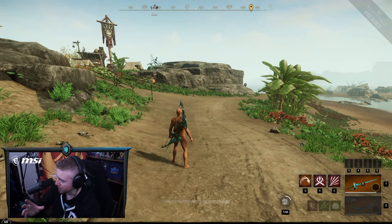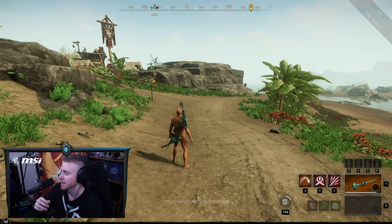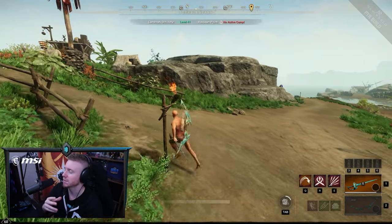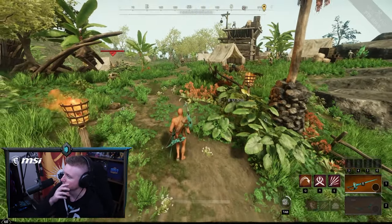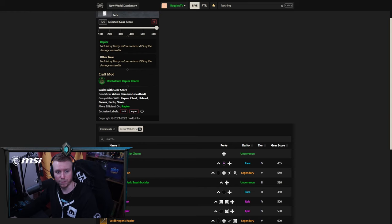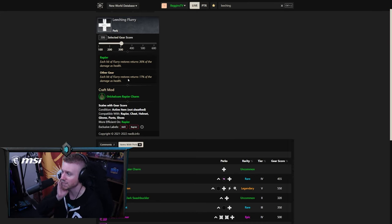The next build I want to showcase is Bow and Rapier. It is very different from the Lifestaff and Hatchet - you can't really just stand there and take lots of damage unless you have a specific perk. It's called Leeching Flurry. Each hit of Flurry restores 47% of the damage as health if you have it on your Rapier. At around gear score 300 it's 36% of your damage as health. It's quite a bit weaker if you have it on your armor, so you do want to look to get this on your Rapier. If you see a Leeching Flurry Rapier while you're leveling up, pick that up.